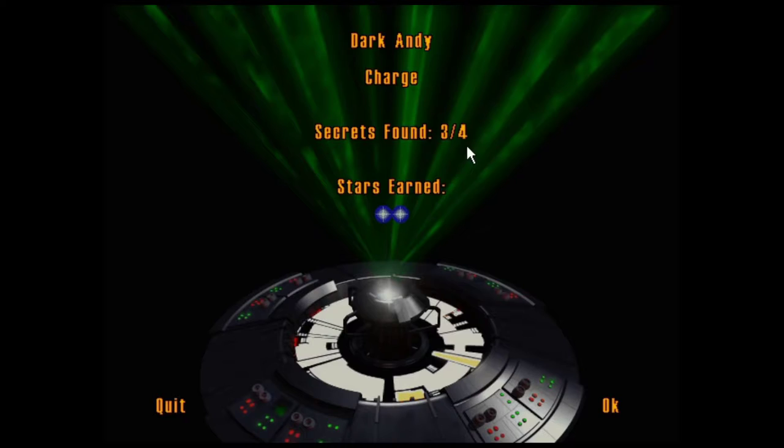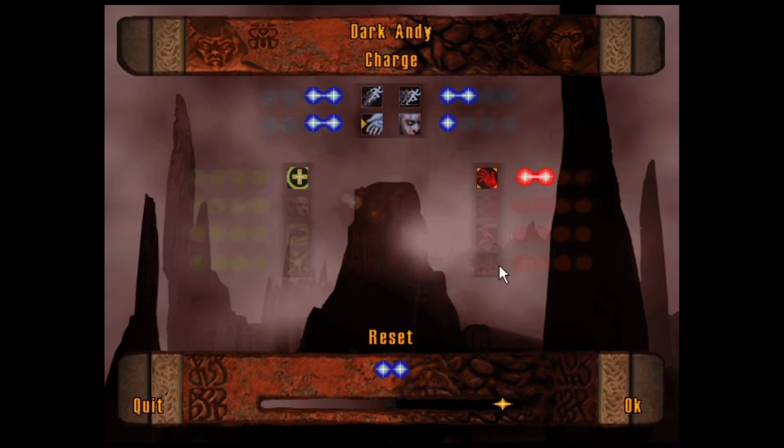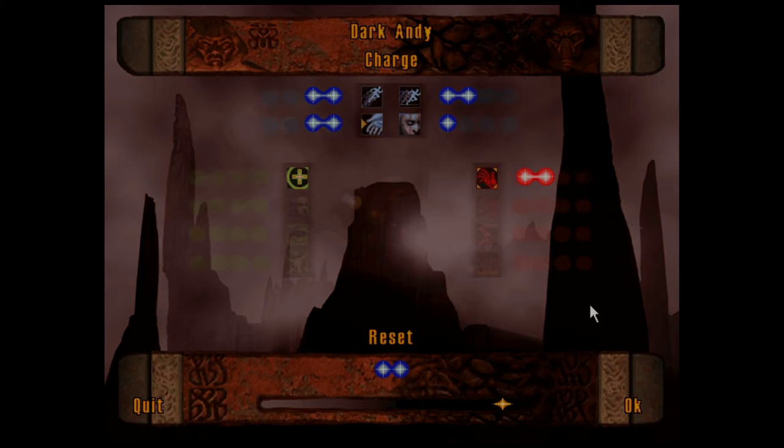I found three out of four secrets — that hurts. One more would have got me another star. I'm now a charge and I earned two stars. I might save them though — I don't think I really need to put them onto anything else at this stage. I'll keep those in reserve and save them for when I get a few more powers unlocked. That is that level done. Thanks for watching guys, I appreciate your support, and I hope to see you next time. Bye.